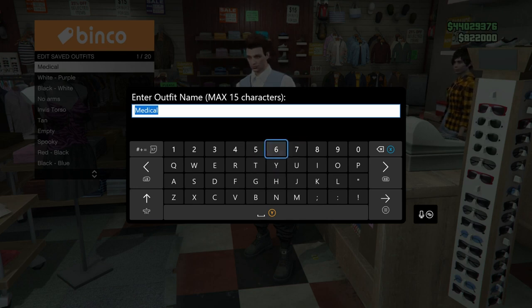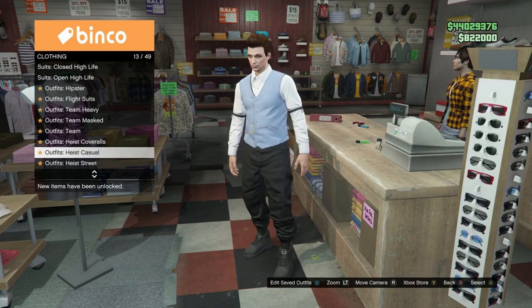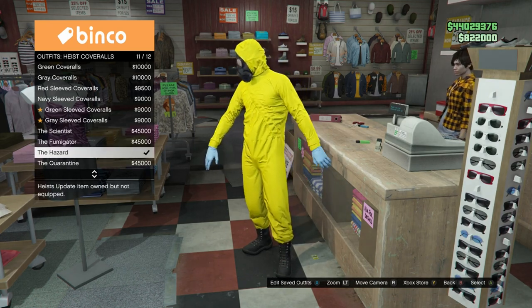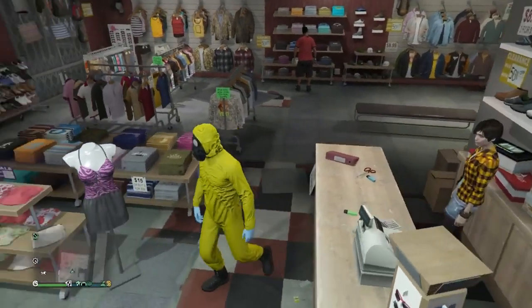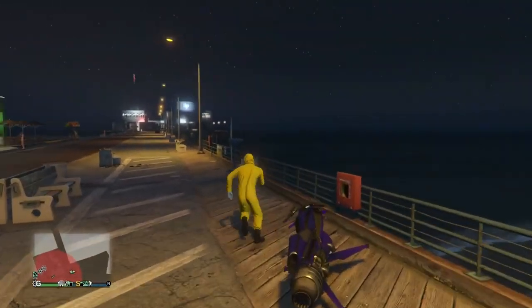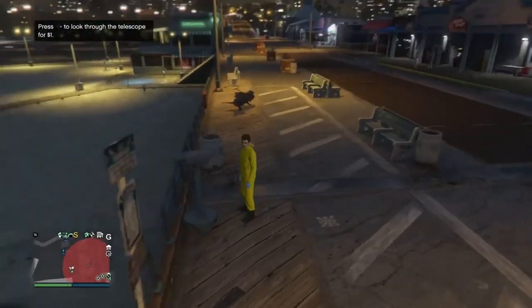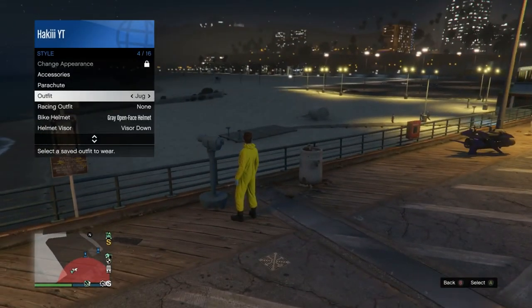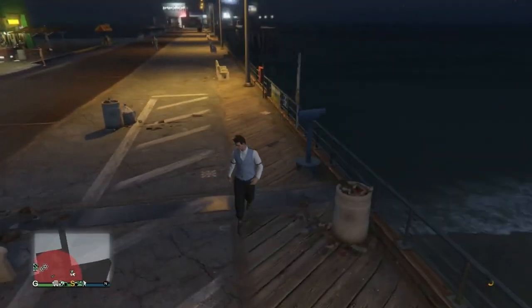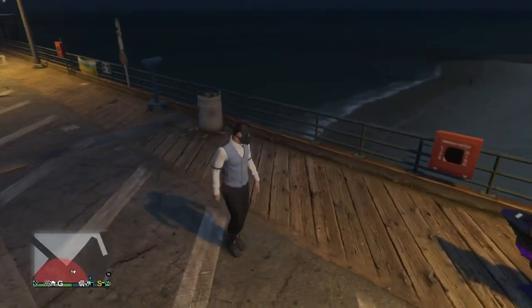If you already have an outfit in slot one, just move it to another slot. Now back out and go all the way down to heist coveralls — make sure you go to the last four and equip any one of them. Then head to the pier and do the telescope glitch: run by the telescope, press right on the d-pad and you should be standing like that. Pull up the interaction menu, go into style, and equip the outfit you just saved. Back out and walk away — you should see the gas mask will merge onto the outfit.